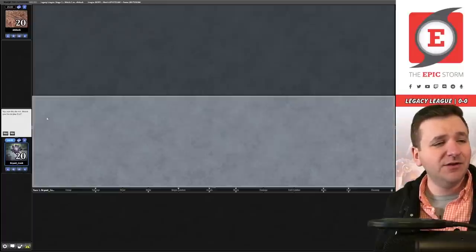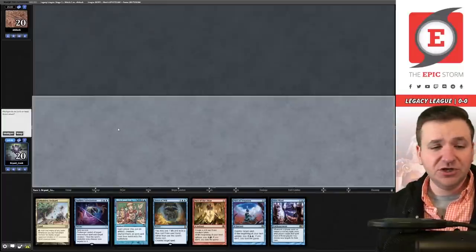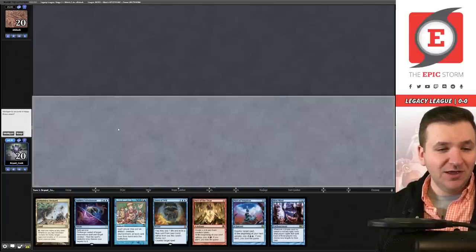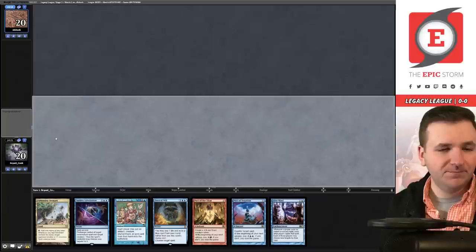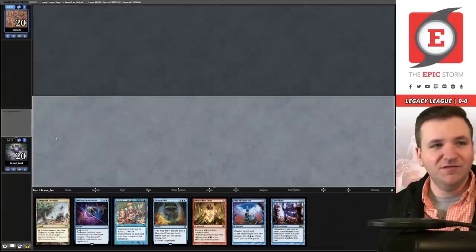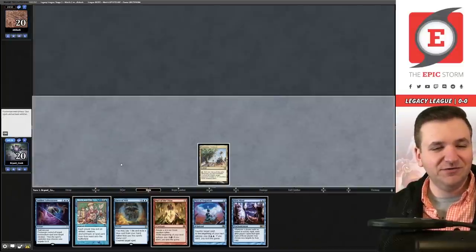Round number one — we are on the play for match number one. We've opened up Pact of the Titan, which is pretty sweet, plus Show and Tell. We have everything here other than a sol land. Do I risk this? We have four sol lands in the deck otherwise — we'd need to draw running lands. I have no idea what our opponent's playing, I'm gonna try it. The one downside of my Magic Online username is that Chalice of the Void on zero is very good against Epic Storm and it happens to also be good against this deck.